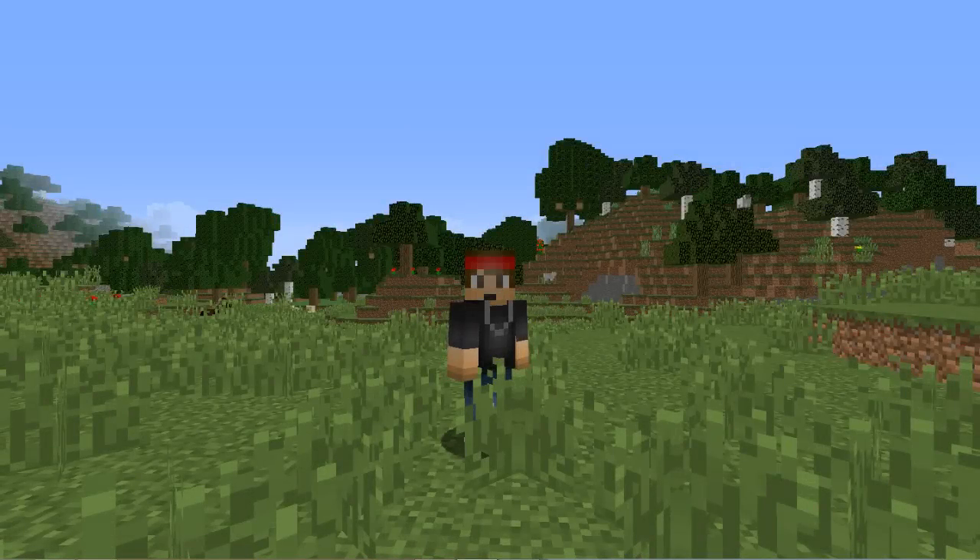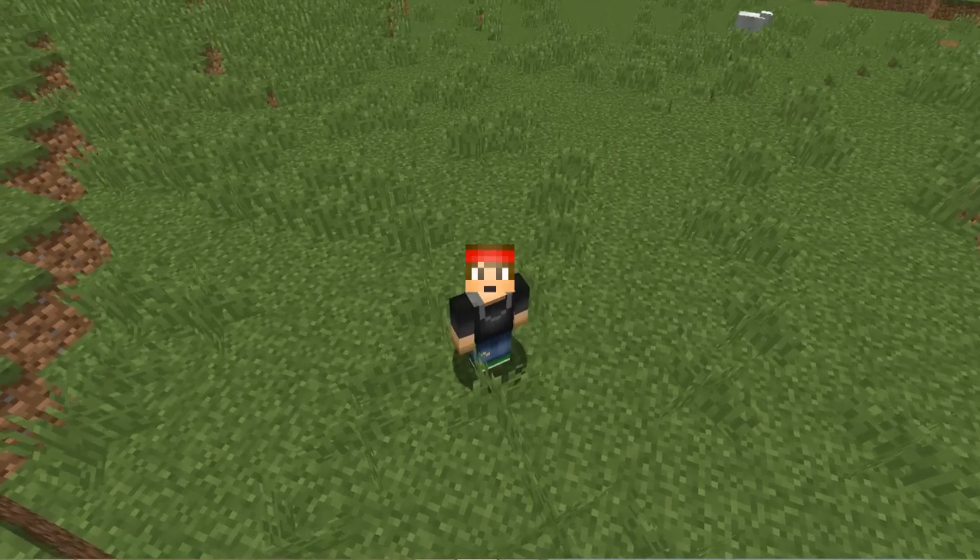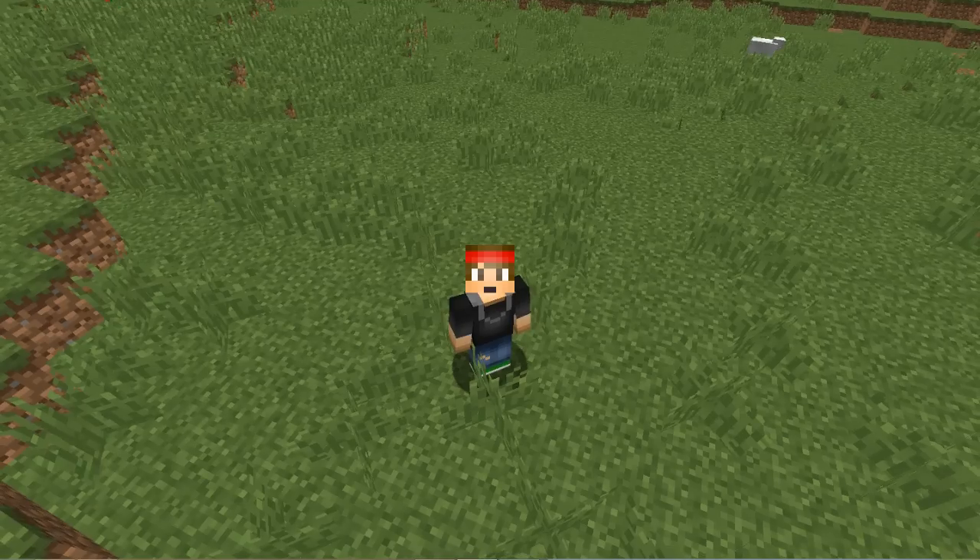Today I'm going to be doing a tutorial on the plugin called uglow. Ever since 1.9 came out, they released a new feature where your player can be outlined with a glow effect. With this plugin, you can choose whatever color you want to have outlined on your body with the glowing effect, and there are tons of colors to choose from.